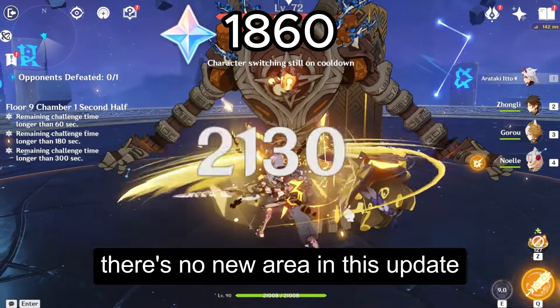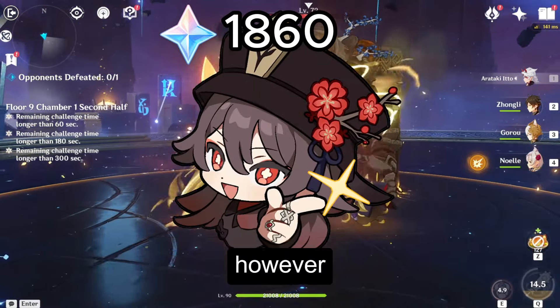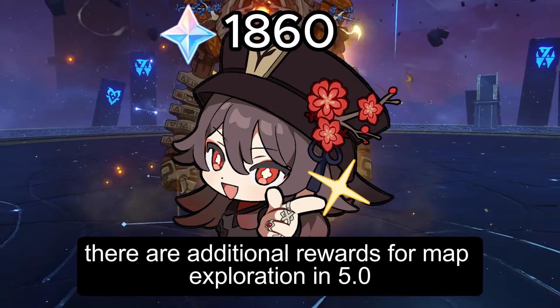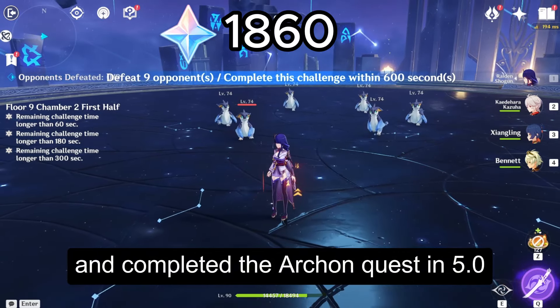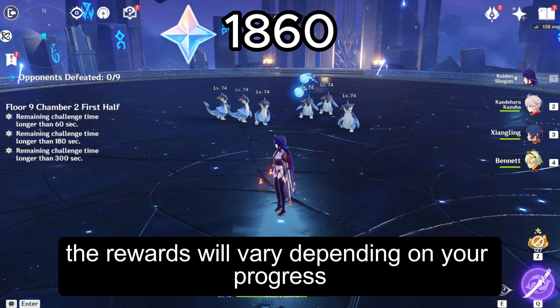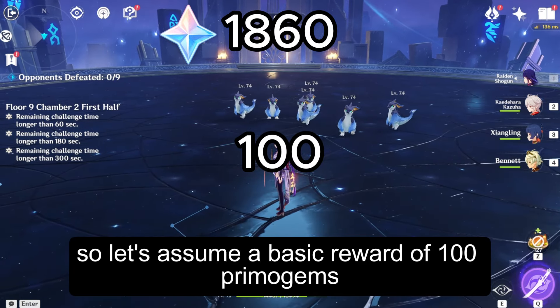There's no new area in this update, so you won't be able to farm many extra gems. However, there are additional rewards for map exploration in 5.0. If you've explored the map over 80% and completed the Archon Quest in 5.0, you'll get 400 Primogems. The rewards will vary depending on your progress, so let's assume a basic reward of 100 Primogems.